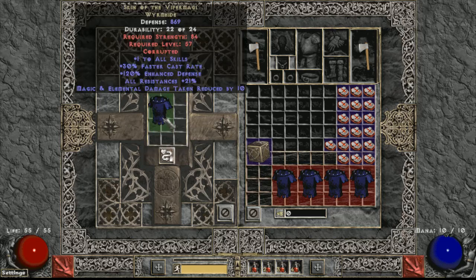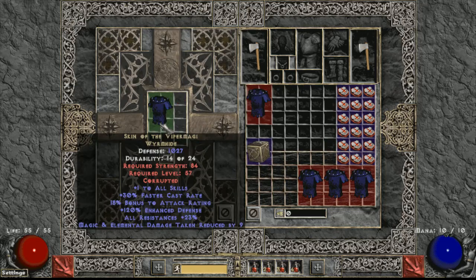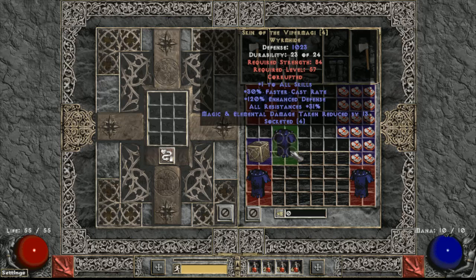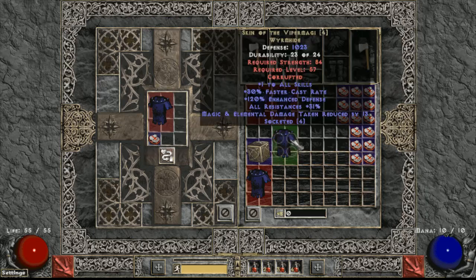Here we go, first one - looks like a chance to cast, bonus attack rating. Those two were low resistance anyway, wasn't expecting much. Looks like increased maximum life. Oh, 31 all-resistance four-sockets! Let's go! 31 all-res - nice, nice, nice, great! I wasn't expecting to get one on the first row, but I'll take it.